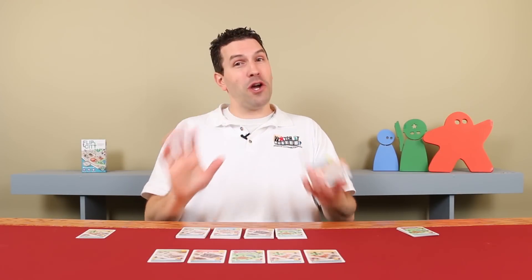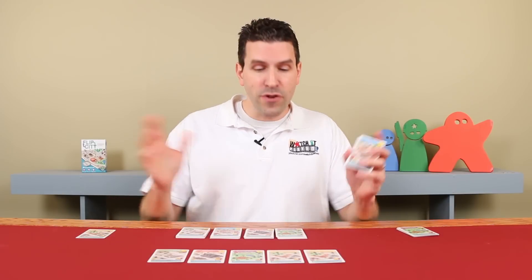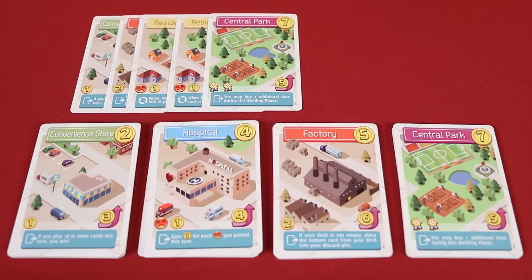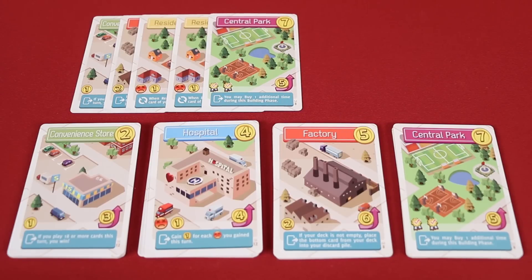Now, assuming that you simply chose to stop playing buildings and you didn't bust, then you take the cash that you collected from the buildings you played, and you can choose to use it in one of three different ways. The first option is you could buy a building from the general supply. Normally you can only purchase one building; however, I played this central park during my turn, and its effect said that I can buy an additional building. When you buy a building, its cost is shown in the top right-hand corner, and you don't get change back, so any cash you don't spend this turn you will lose.